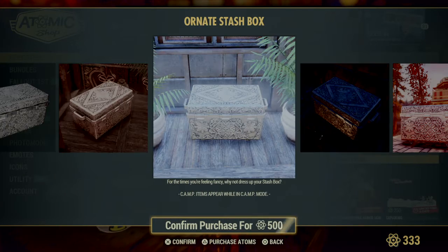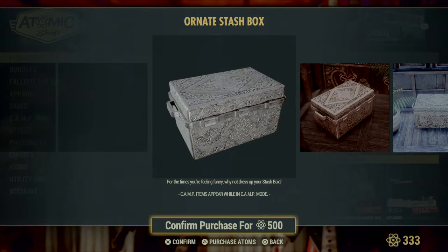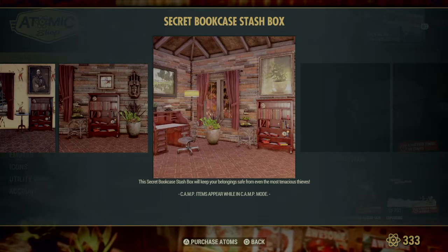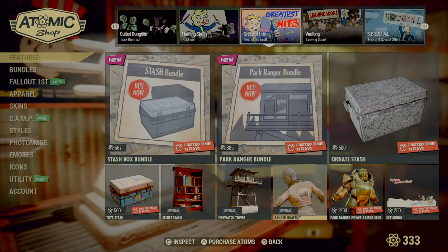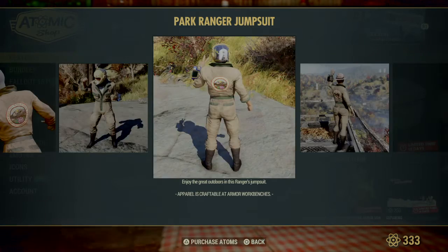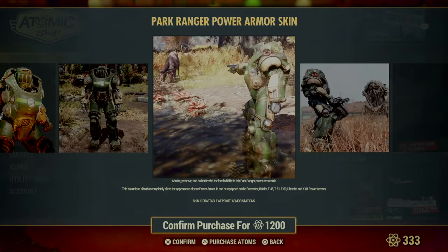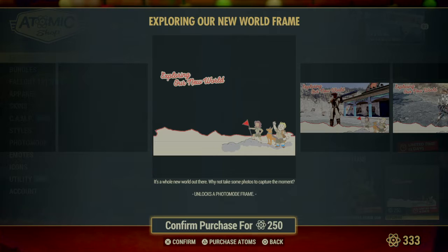There's the Ornate Stash Box — that's probably going to be one thing I get. Looks like you get a bronze, maybe a silver option. Here's the Toy Stash Box and the Secret Stash. The Park Ranger Jumpsuit has flowers and stuff on it — it's really pretty. The Power Armor skin applies to Excavator, Raider, T-45, T-51, T-60, Ultracite, X-01, and the Exploring Our New World frame.